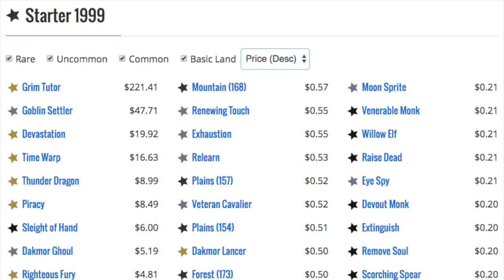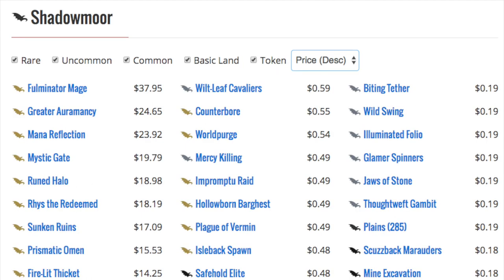Starter 1999 has the Goblin Settler, which is a $47 uncommon and would be great for a reprint — Devastation, Time Warp, Thunder Dragon, which is not good, Sleight of Hand at $6, and Dingus Egg. So where is all this value going to come from for Iconic Masters, 25th Anniversary Masters, and every other masters set? It could come from these sets.